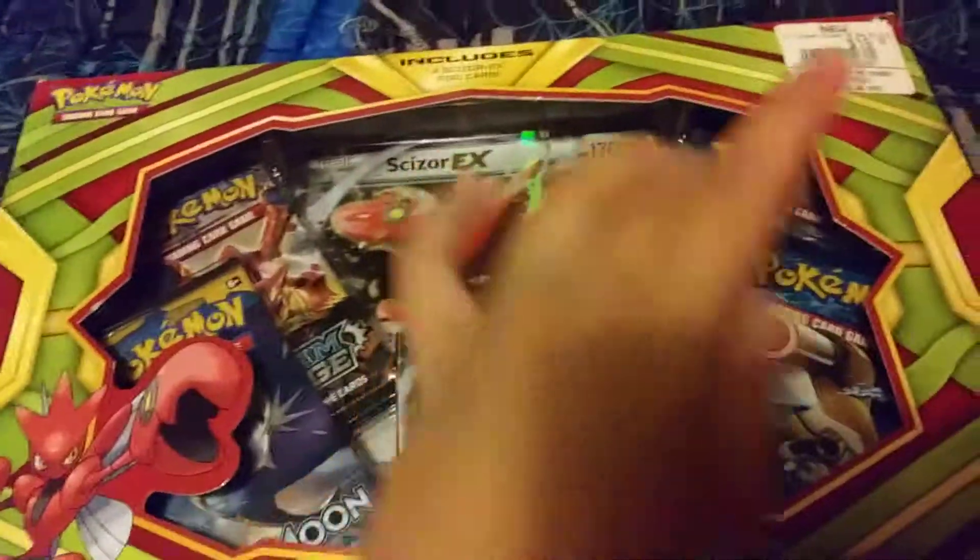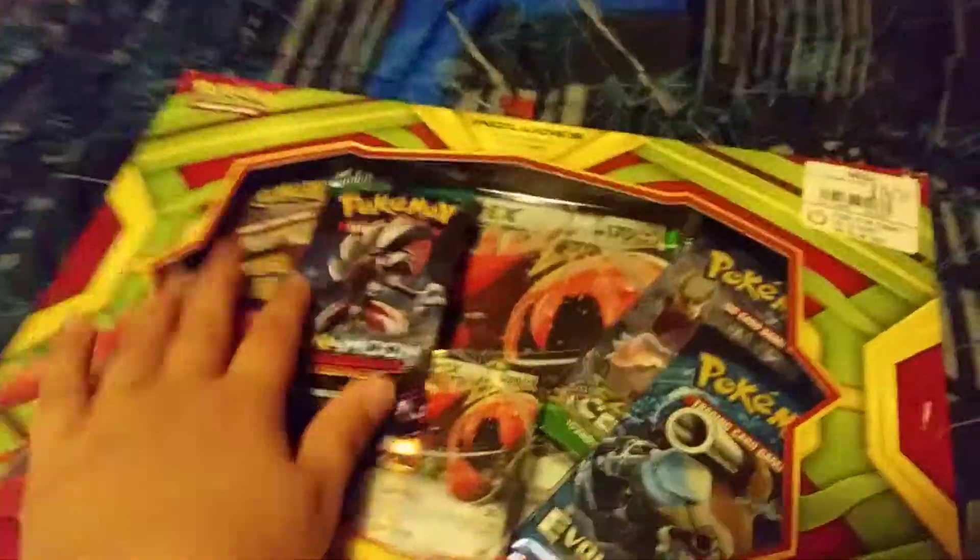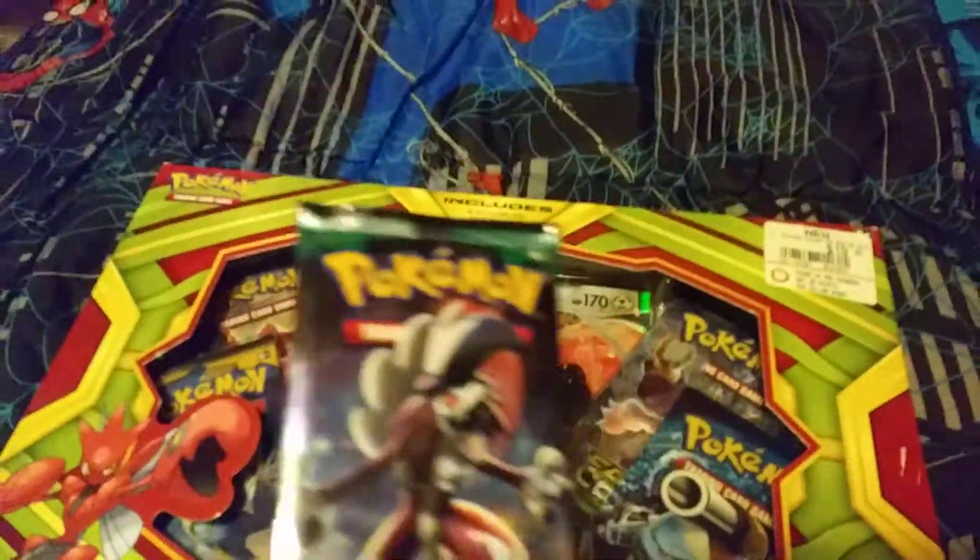I got this from GameStop for 20 bucks. So this is the Xbox set — it comes with Sun and Moon, Steam Siege, Fates Collide, and Evolutions. It also comes with the promo and the jumbo. So it's a variety of cards. And also, we got a pack to open at the end — a pack of Guardians Rising that I also got from GameStop. But let's just get into opening it.